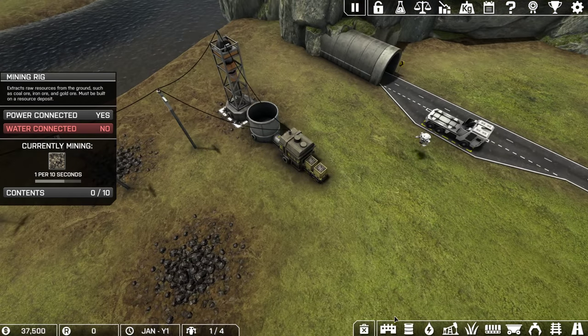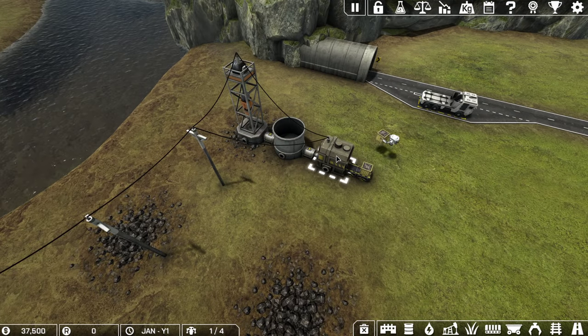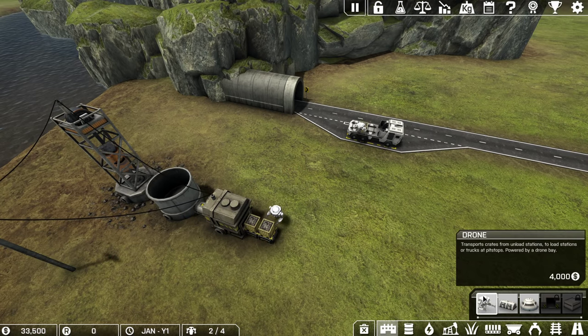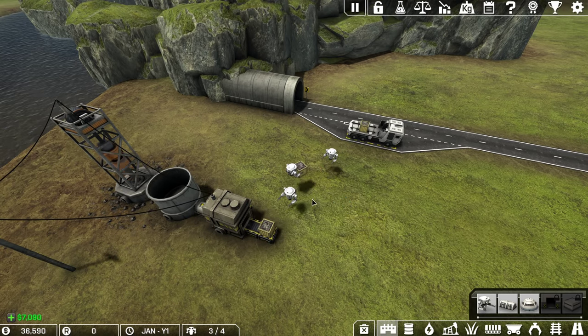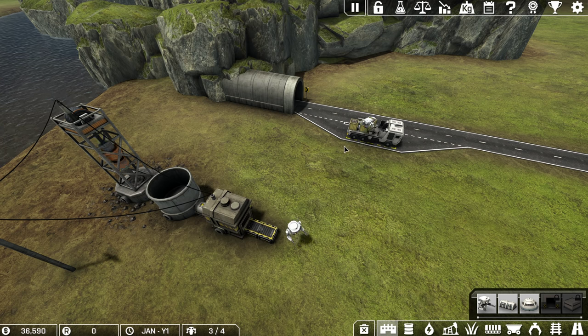The crate maker can handle material one per three seconds, but this mining rig only generates one per ten seconds. So the obvious solution is to mine additional coal for exportation. Additionally, one of the bottlenecks is the number of drones hauling crates to the truck — with one drone I have to make six trips, but with three drones I only make two trips each.